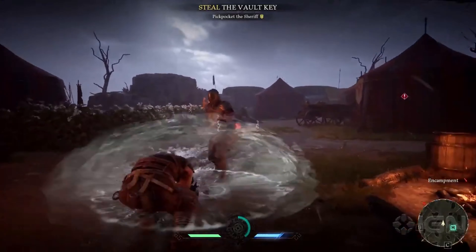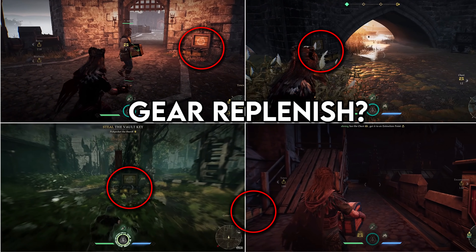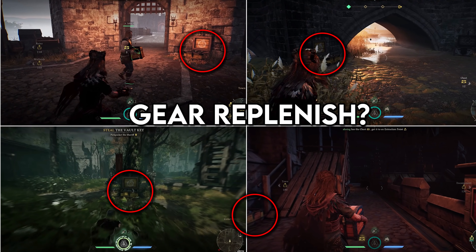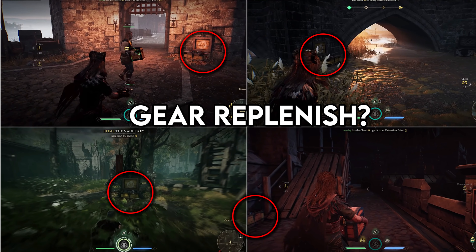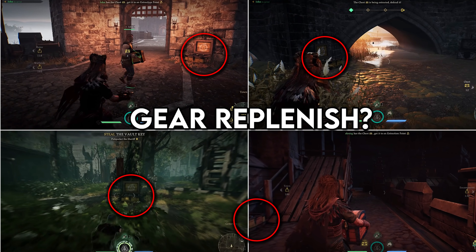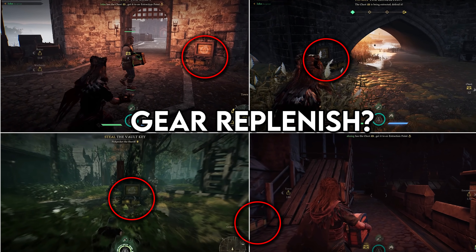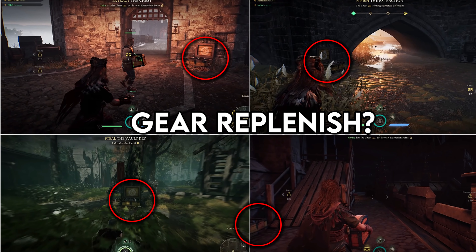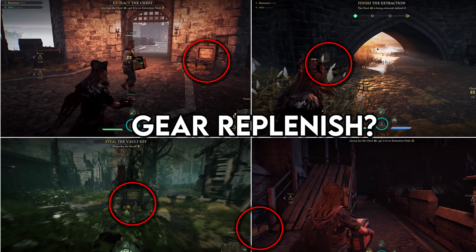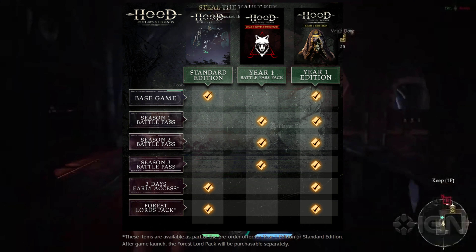First thing first, I want to talk about the gear. There's a screenshot right here showing the gear system. This will help out the Hunter, Ranger, and Brawler — one of them got explosive arrows so they can shoot people. This is basically where you can get your ammo restocked on your gear and get yourself situated. Just gear replenish — that's all I want to show right here.